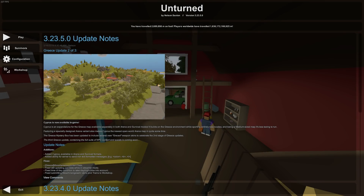Hey guys, MeLikeBigBoom here, and welcome to Unturned 23.5, a new update for Unturned 3.0 that added a new map in both Arena and Survival modes. It is an expansion of the Greece map building on the Greece environment, though still being an entirely new map.